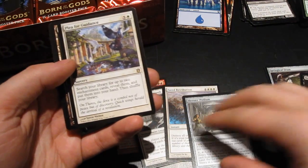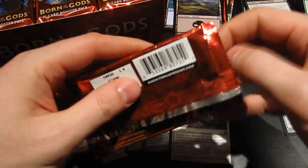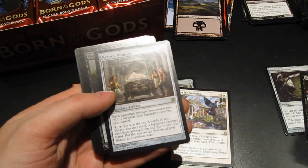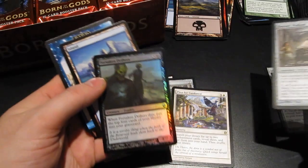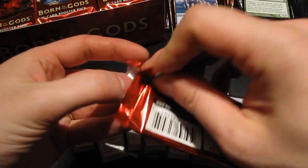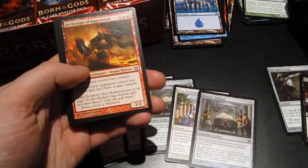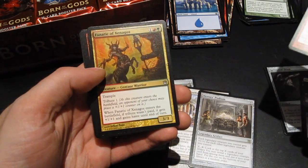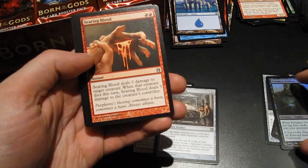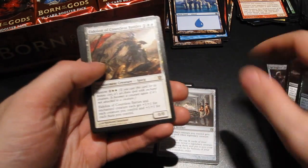Rare is Plea for Guidance. Another Heroes' Podium, and we have a foil — foil common, Forsaken Drifters. Another archetype: Archetype of Aggression. Fanatic of Xenagos and Searing Blood — one of the better uncommons. Searing Blood deals 2 damage to the target creature, and when that creature dies this turn, deals 3 damage to the creature's controller. And the rare is Eidolon of Countless Battles — not too bad.